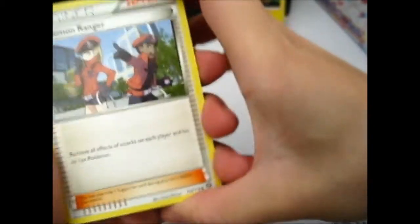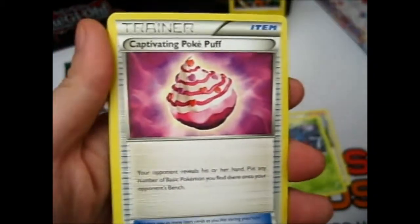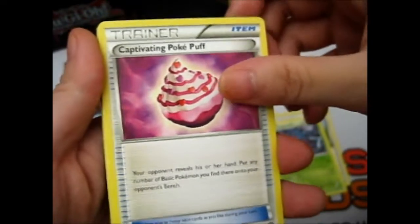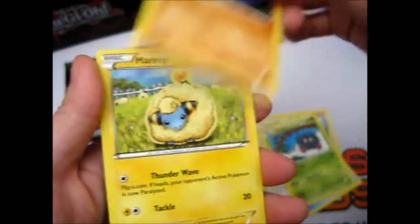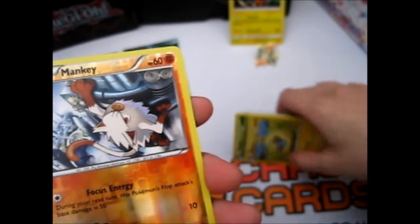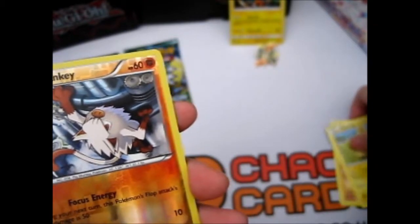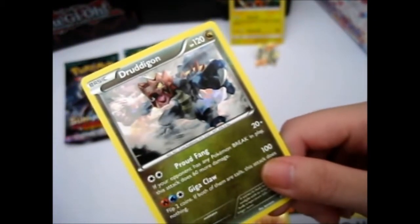Pokemon Ranger. Tangela. Captivating Pokepuff. Oshawott. Rufflet. Tangela. Crowbat. Mareep. A Reverse Mankey. And a Druddigon — non-holo rare. So, first pack, we've got a dud. A Druddigon.